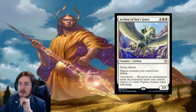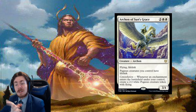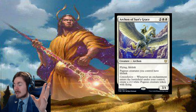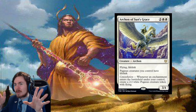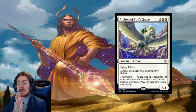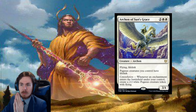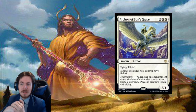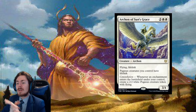Archon of Sun's Grace: a 4-mana 3/4 lifelink flyer. That alone is very nice — a 4-mana 3/4 flyer would be playable, and with lifelink on top of it? Not too shabby. Pegasus creatures you control also have lifelink. Worth noting, this is not a Pegasus — this is an Archon. I would have been very upset by that, but since it has Archon in the name, I'll let it slide. The constellation ability: whenever any enchantment enters the battlefield under your control, you make a 2/2 white Pegasus creature token with flying.